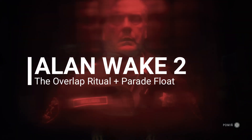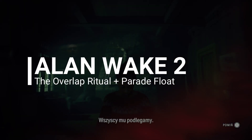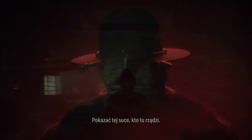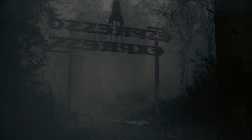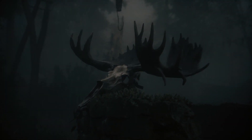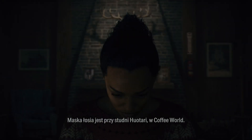Hello guys and welcome to this Alan Wake 2 video. I'll guide you through the process of setting up the parade ritual. To complete it, you need to gather four items. I'll go to the directions where those items are and let you know how to gather an item which is hidden, which is basically going on right now.